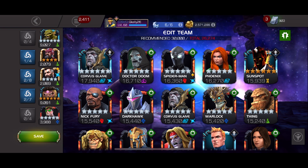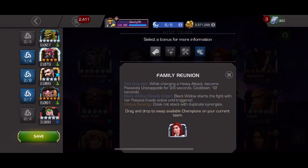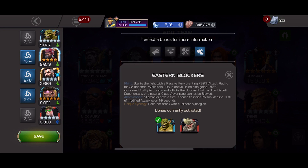The first synergy is Red Guardian with Abomination himself. This gives all attacks a 50% chance to inflict poison, dealing 70% of modified attack over 10 seconds. That modified attack will come into play in a little bit.